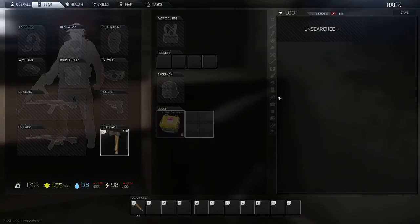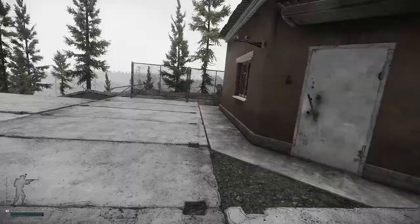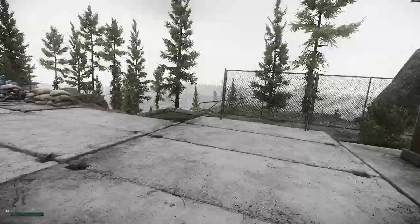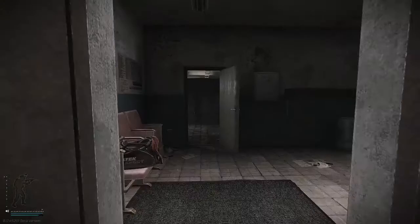This door always spawns closed but it has some pretty good loot. You got some filing cabinets over here for office stuff, a safe right here for money, bitcoins, or GP coins, a weapon cabinet right here that can spawn a weapon, and some parts. The next room requires a key — it's not the best room for a key.